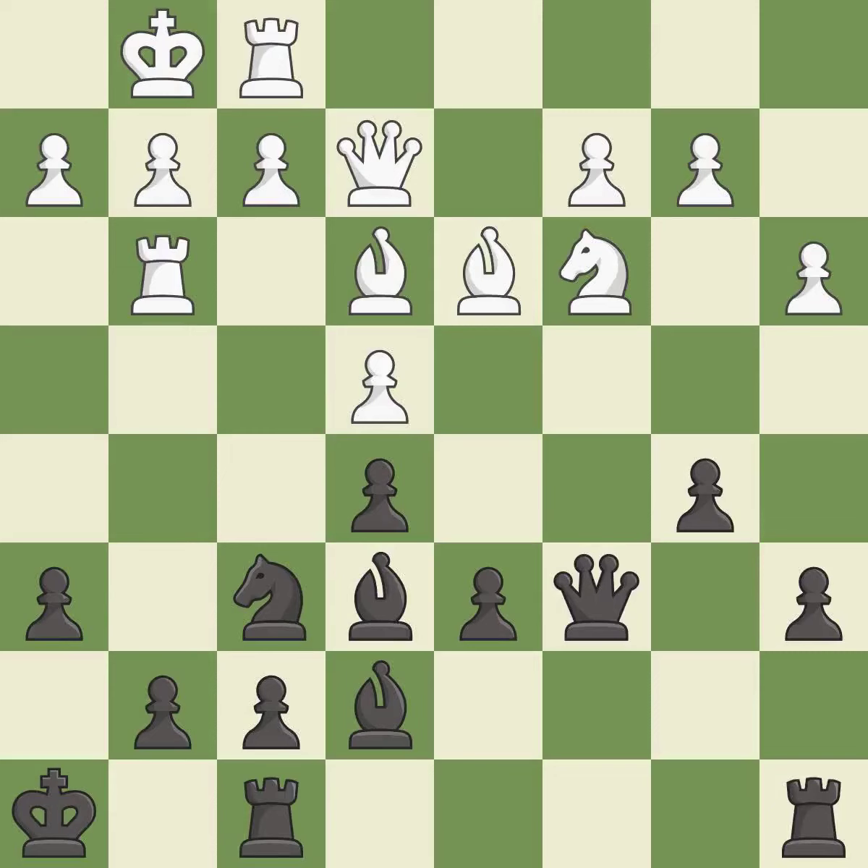This develops a rook off its starting square, getting it into the action — it is good. This leads to losing a pawn. This threatens to fork pieces — it is a blunder. That was a great move and very hard to find. This was a game-changing move, giving white a winning position — it is brilliant.